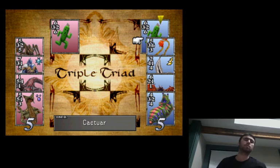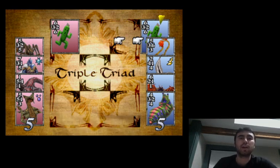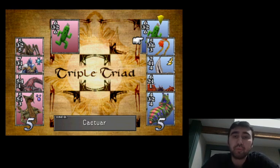Some nomenclature: the squares are commonly referred to by number, like a phone. The top left is one, top center is two, then three, four, five, six, seven, eight, nine. So I will sometimes say 'I'm going to go in nine,' and that's what I'm referring to. The numbers on the cards are listed in clockwise order, so the Cactuar card is listed as 6-2-6-3. Starting at the top and going clockwise: 6-2-6-3.